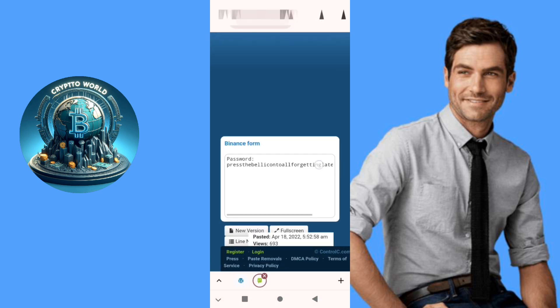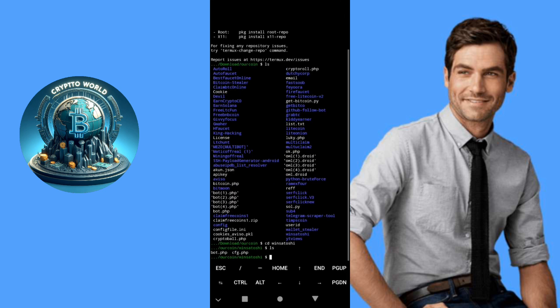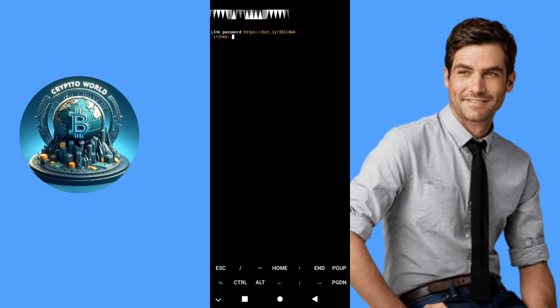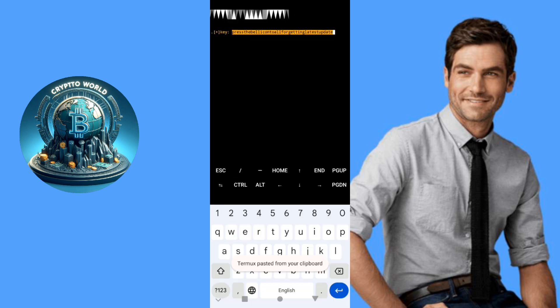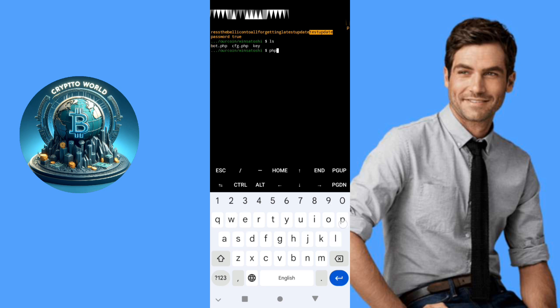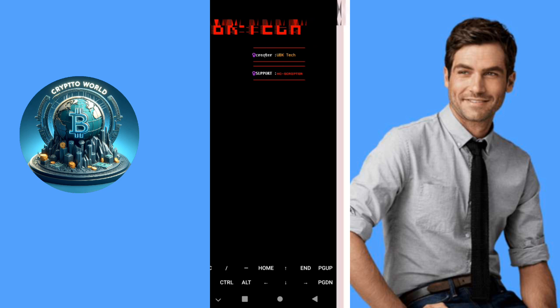I already have a password — I did the short link and got the password. We copy the password and go to Termux. I already opened the file. Now we type 'php bot.php', click enter, and put our key — password. Password is true. Like you see, now we run again 'php bot.php' and wait until it logs into your account. My account is now active — I'm in.